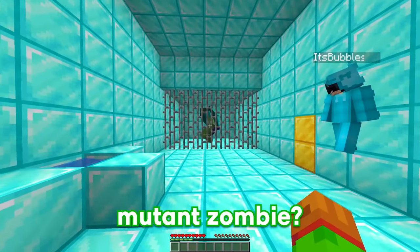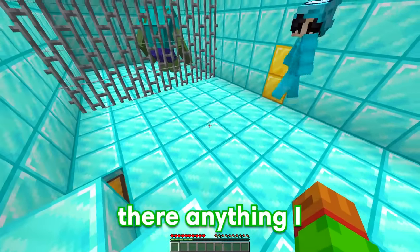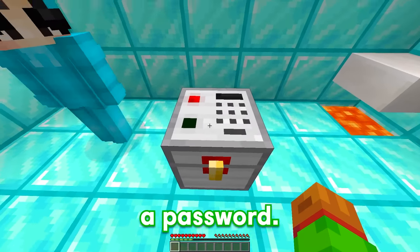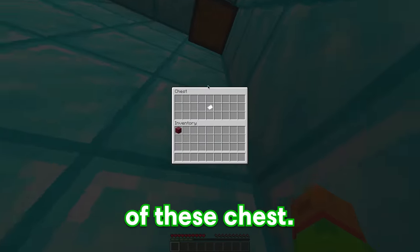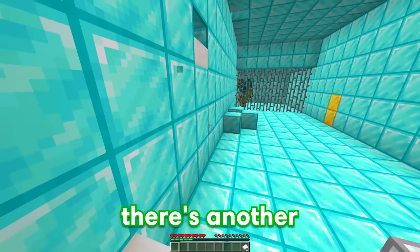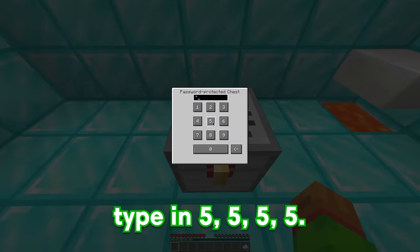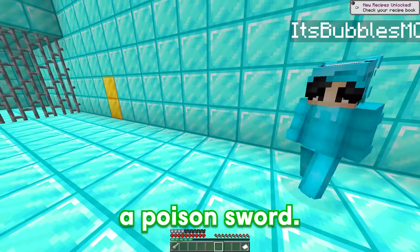But wait — Bubbles, why is there a mutant zombie? Because you're gonna have to fight this mutant zombie! I'm gonna have to fight the zombie? Well Bubbles, is there anything I can fight it with? Yep, you're gonna have some items in this chest right here. Let me try opening it. And wait a second, Bubbles, there's a password. Yeah, there is — you're gonna have to look around the room and find out what the password is. It says five right here. Maybe there's one under the lava — five. And then there's another slab right here. Second try, and five. Wait a second, I'm starting to see a pattern here, Bubbles — maybe if I just type in five, five, five, five. And oh my goodness — looks like you opened the chest! Shade mail armor and a poison sword. Oh yeah, now I'm totally ready to fight this thing.